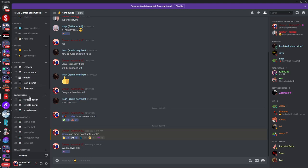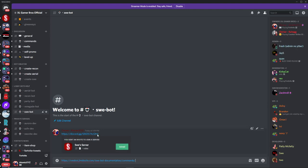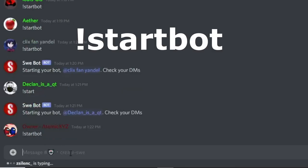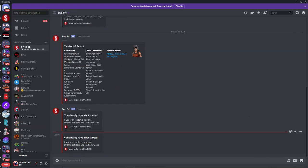Once you're in, just go down to the bot creator and click on 'Create Sweat.' If you want to join their server, the server link is right over here, and I'll be posting the commands in the description. They'll also be posting a bot invite link if you want to invite their bot to your own server. The first step if you want to stick in our server is to do '!start bot' — the bot will send you a DM and get you a new bot.